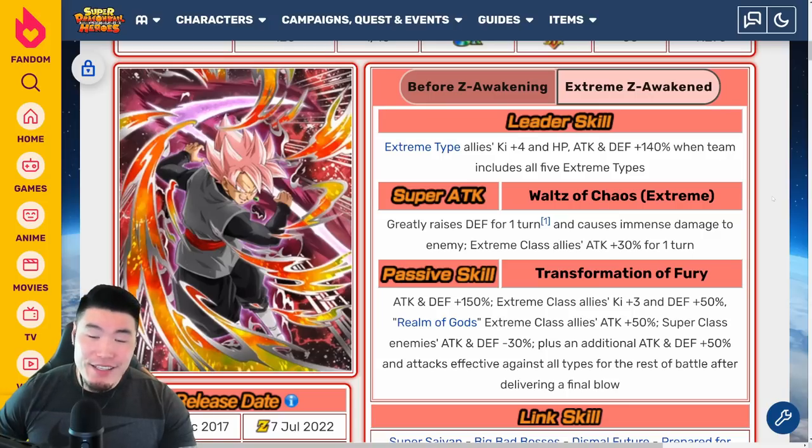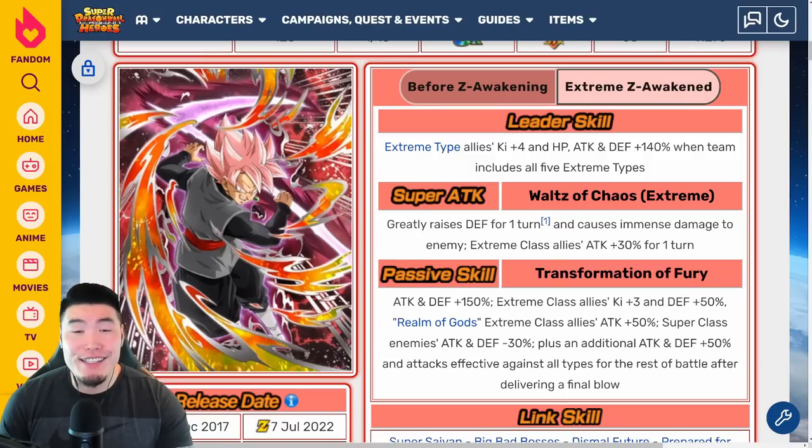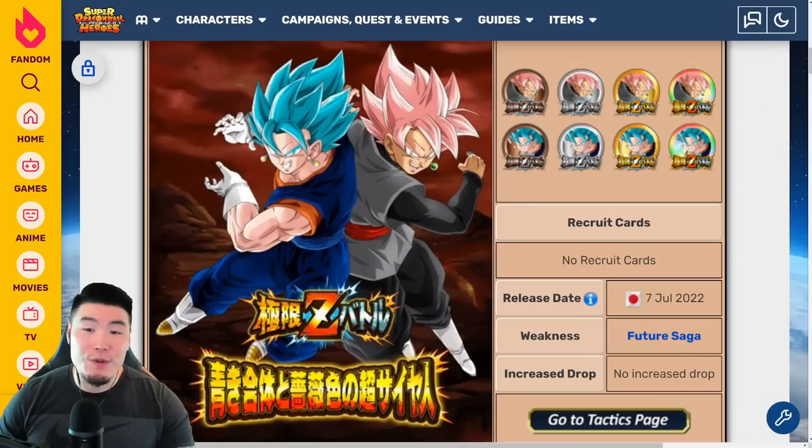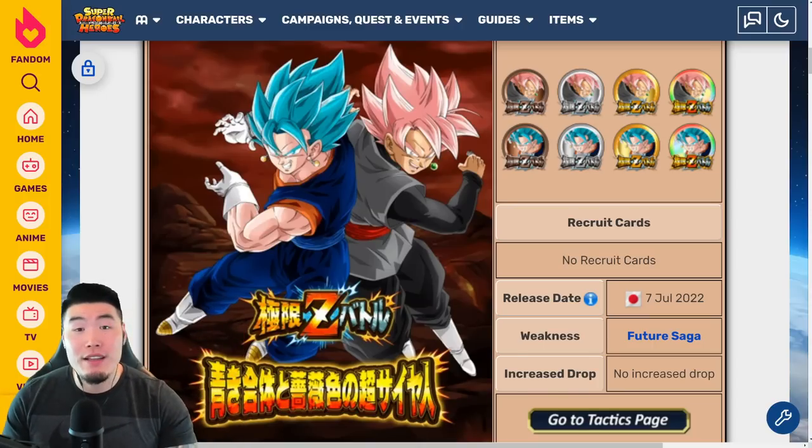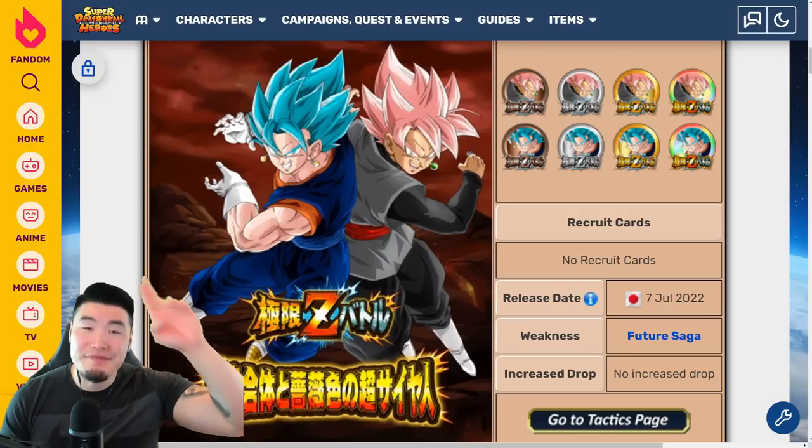That's basically the breakdown, guys. Let me know in the comments what you think about these guys, at least on paper — or if you've seen showcases, feel free to give your opinion. I think these are just two good Extreme Z Awakenings that I'm excited to use, for two characters that are fan favorites. Hopefully you guys are hyped. Thank you so much for watching — if you liked the video, make sure to like it, subscribe to the channel, and hit that notification bell. Until next time, have an awesome day. I'm Tiger with Tiger Uppercut Video, signing out.